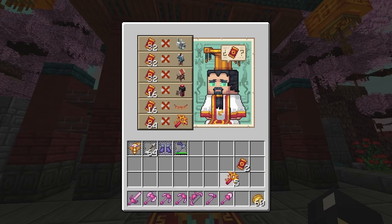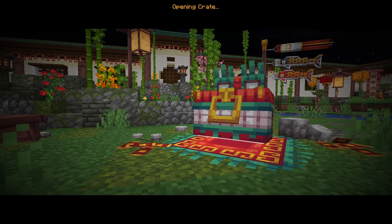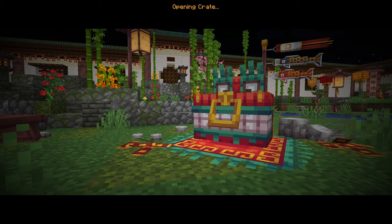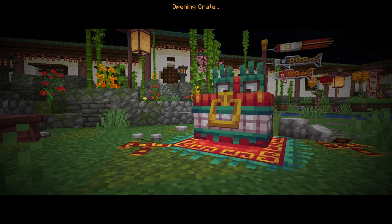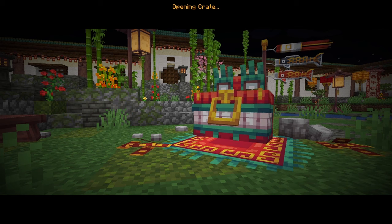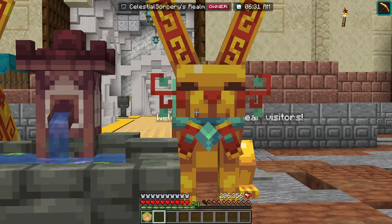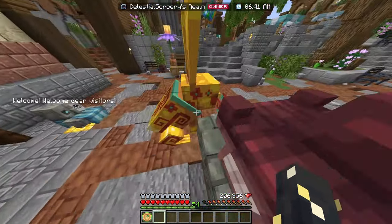We got about five Lunar Crate Keys and we're gonna open them now. I'll show you the opening of the first crate and then I'll show the loot that I get. From five Lunar Crates, I got mostly furniture, except for that one cosmetic. But keep in mind that you have free rerolls that you can use, so you'll probably get whatever you want eventually.